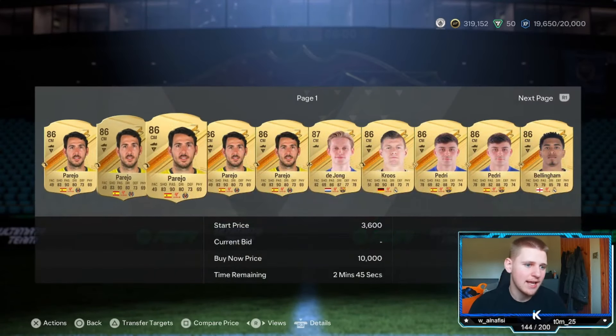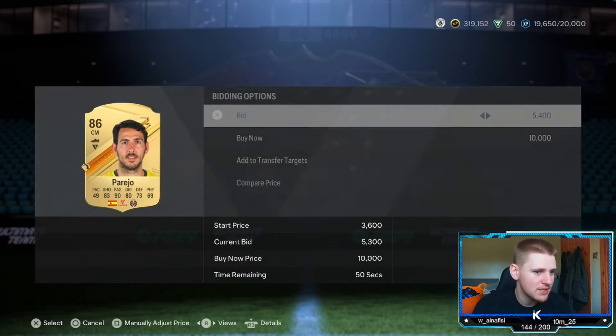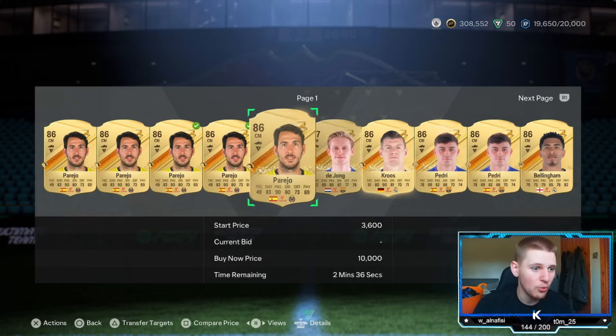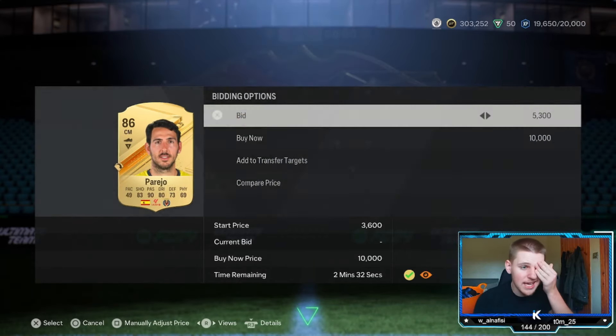Let's go 5,300 for the bid. The bidding is obviously really good. Just check — that guy's doing it there at 5,300, basically what you want to be doing. Copy that. I don't think the guy bidding on this will outbid 5,300, I hope. So we'll see how many of these we do pick up at the end.